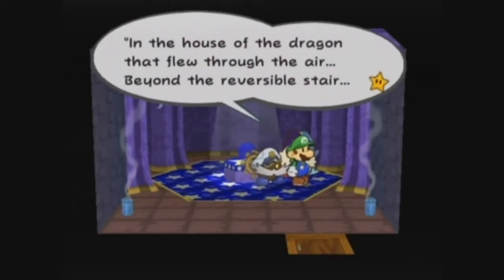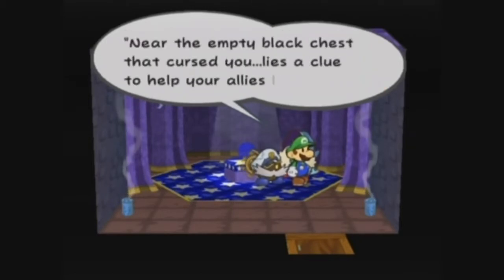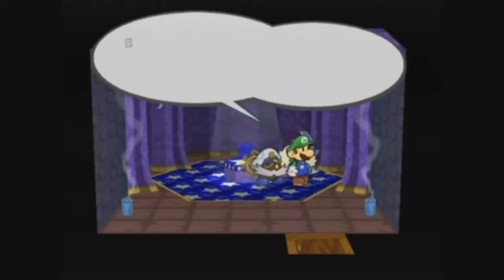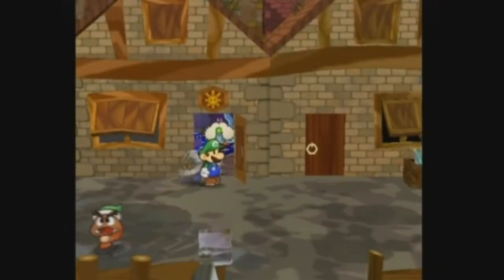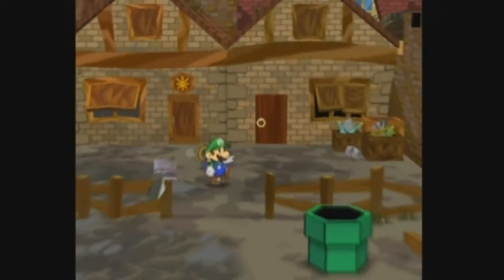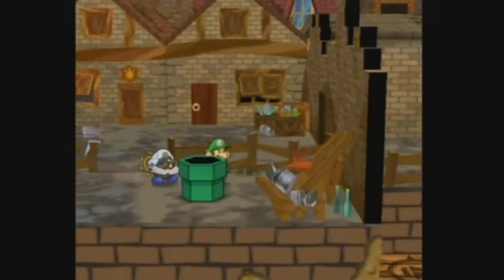Beyond the reversible stair — so beyond the stair that flipped — near the empty black chest, lies a clue to help your allies learn. It's probably near... I think I remember a crack being in that one room with the big spikes that fell towards us. So we're going to go run and do that, but unfortunately you've seen most of this before. So I will skip to when we're close to that room.